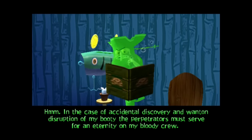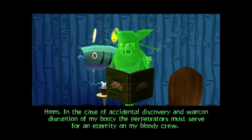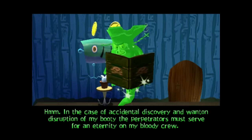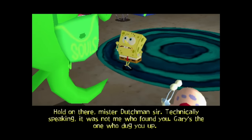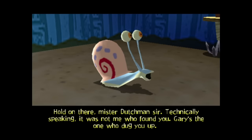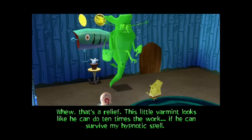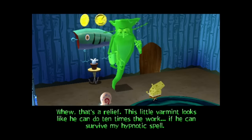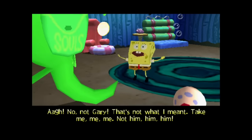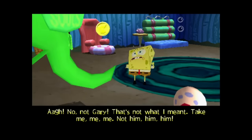He consults his book on ghostly doings to figure out what he's supposed to do. He says that he has to make whoever disturbed his treasure part of his ghostly crew, so he gets ready to take SpongeBob away. SpongeBob points out that technically it was Gary who found him, not SpongeBob. Is it just me or does this seem really out of character for SpongeBob? Sure, he shows regret for it afterwards, but he clearly understands what's going on. Maybe they could have changed the dialogue or made it a slip of the tongue or something — it's the line that single-handedly starts the plot after all.